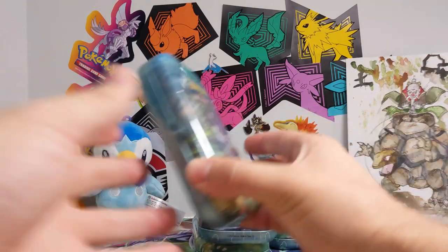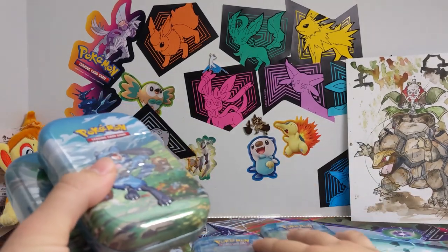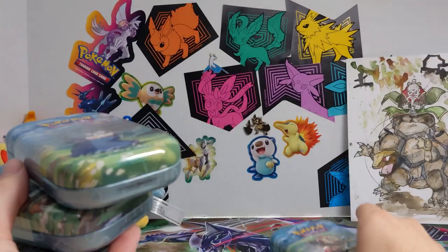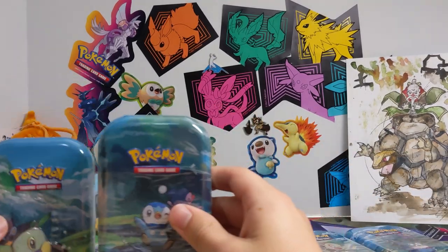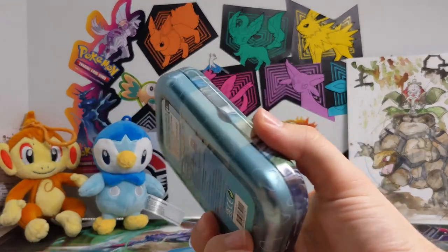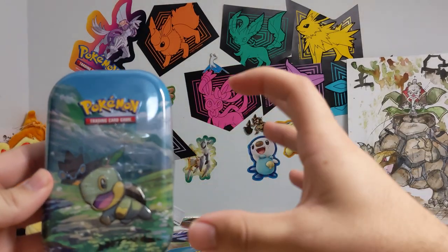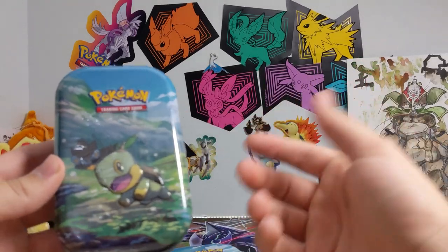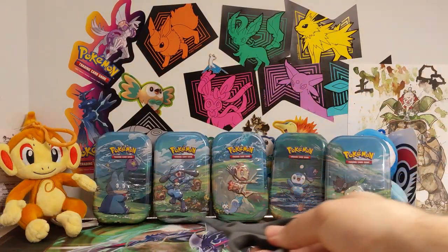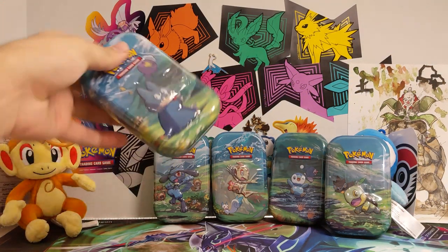But enough talking — you guys want to see some Pokemon cards. So today I've got all these little mini tins. I actually got the whole set. I got them at Target; they actually had all of these in stock, which is rare. I think they come with two packs, one metal coin, and a little card that shows the full art of the tin in a panoramic picture.